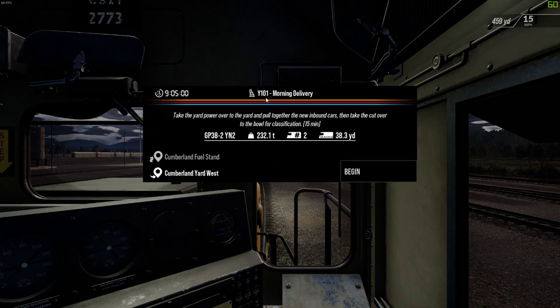Morning Delivery, Train Y101. It's 9:05 in the morning. Take the yard power over to the yard and pull together the new inbound cars, then take the cut over to the bowl for classification. 15 minutes. We've got a GP38-2 YN2. So let's begin.